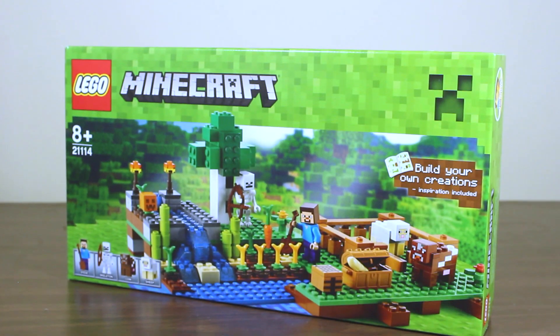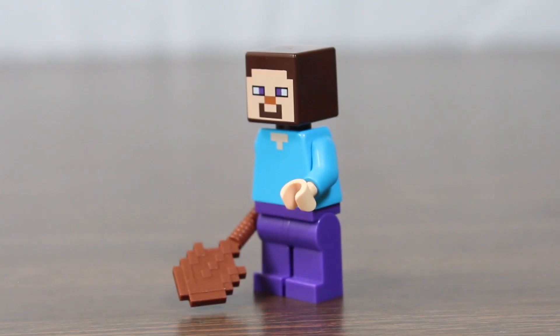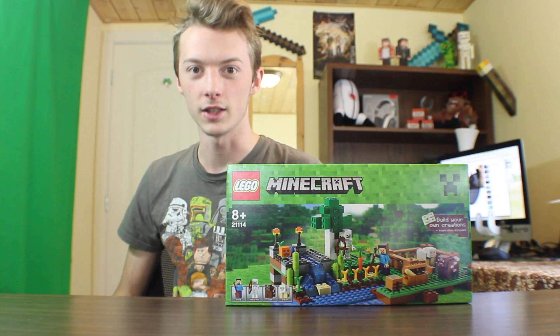Next set is the Farm. This set's number is 21114, and it features a Steve, a Skeleton, a Sheep, and a Cow. It also has a pumpkin and a crafting table, which is cool.